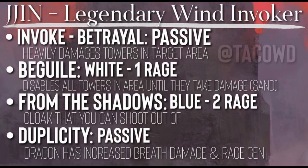We have Invoke Betrayal, which is a passive. This is the dot dot dot boom spell that is integrated into all invokers — it heavily damages towers in a target area. This is not like a death gaze; it is more for on tier. So don't expect to be level 100 and go smash a level 500. It's not going to work. Your spell is not going to one-shot the towers.